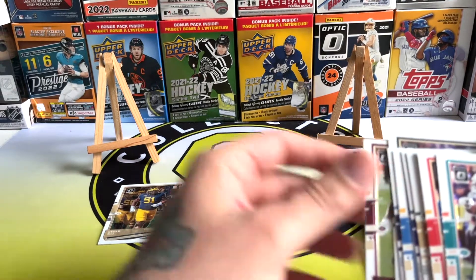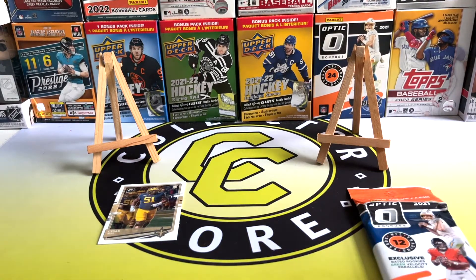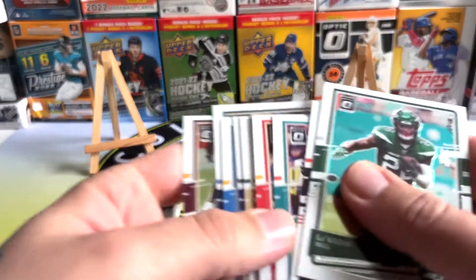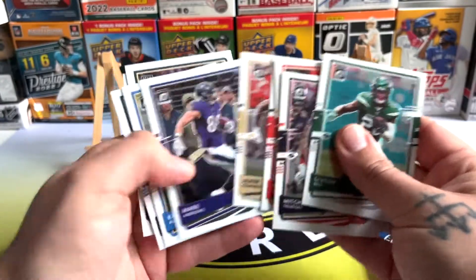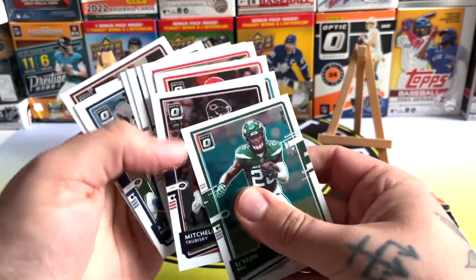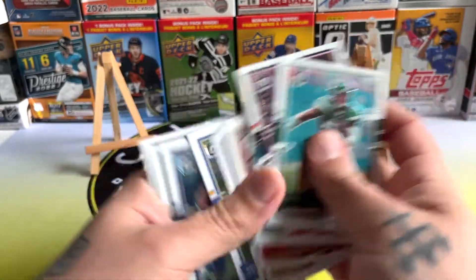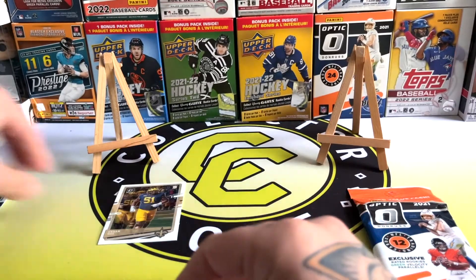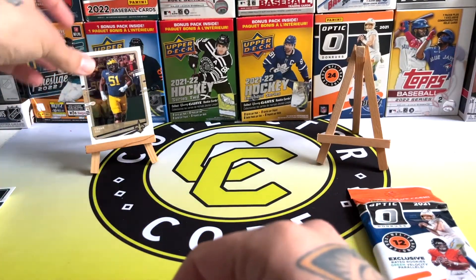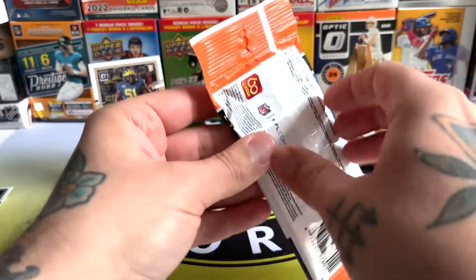Man, that was a bit of a bummer of a pack. Do you not get the green velocity parallels in there? Or am I missing something? Just a dud pack unfortunately — nothing. We've got one rookie and a bunch of base by the looks of it. Well, I think we know who's going to win this week's Fat Pack Friday. I guess Cesar Ruiz rookie will have to go up on the stand. Let's get into 2021. God, that was an awful pack.